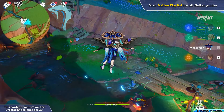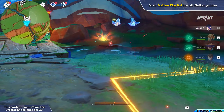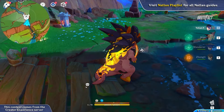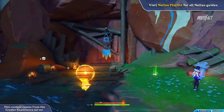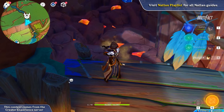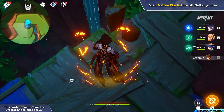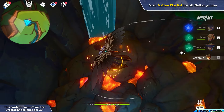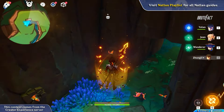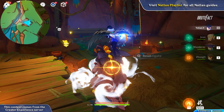Jump down and defeat all the enemies. Turn into the Saurian and go underground. Dig the mechanism and activate it. Break all the rocks to enter the area. Interact with the Seelie on your right side and follow it.